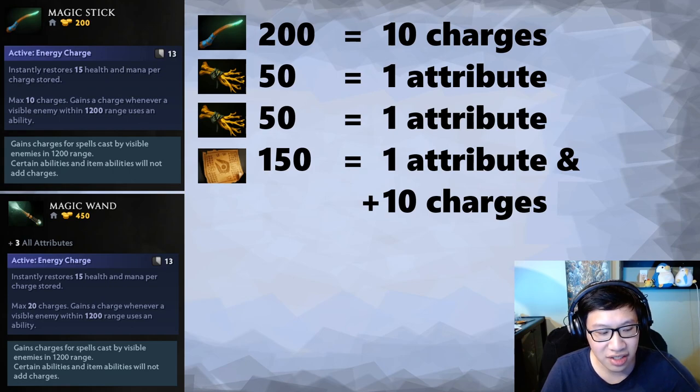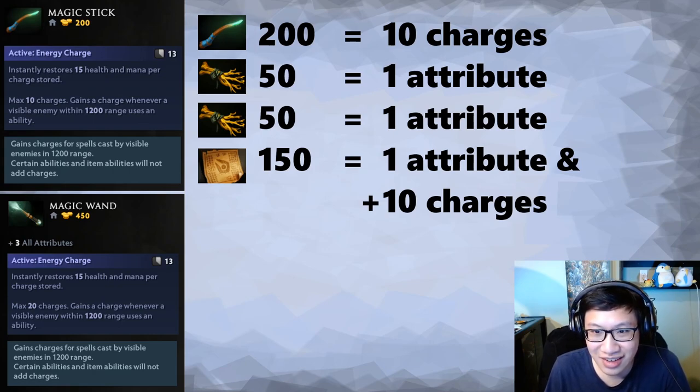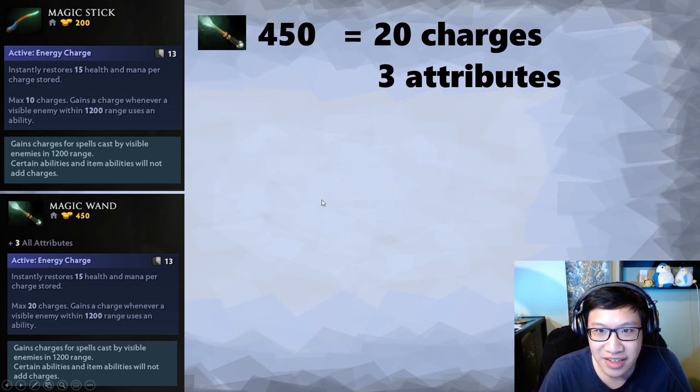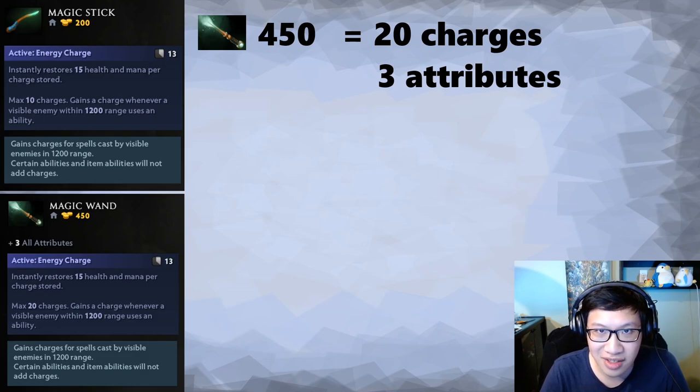Is holding 20 charges at once good or bad? Yeah, eventually. But in lane, would it kill you to trade a little, use your 10 stick charges, be at full health, and start building up charges again? For 150 gold you could invest in a lot of other things — a wind lace with another 100 gold, or three more iron branches for three stats. That's pretty good, though not slot efficient. And that's actually the true value of that 150 gold: you turn three slots — magic stick, iron branch, iron branch — into one slot.